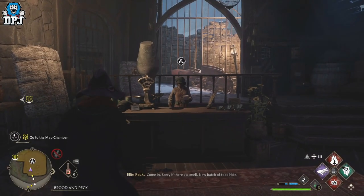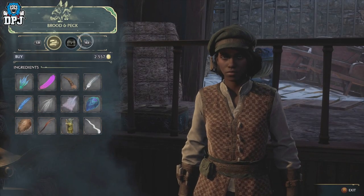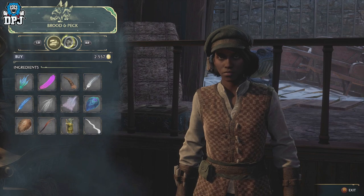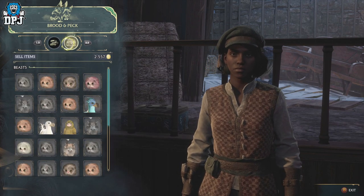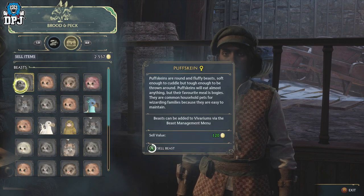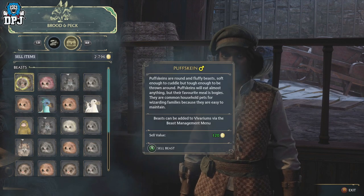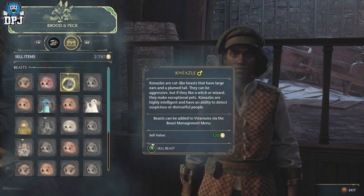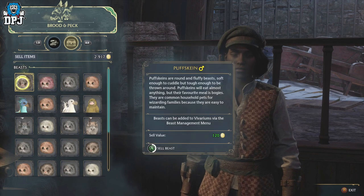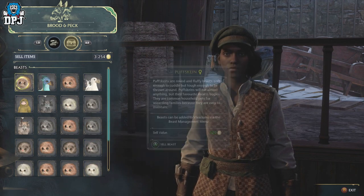Once you have filled your inventory slots, make your way to Hogsmeade. There is a vendor there that buys these little creatures from you — the vendor is called Brood and Peck. Go to this vendor and sell all of the beasts, all the ones you don't want to keep for your vivarium. You'll get 120 gold per beast. Use this while you can — it's probably not going to stay in the game once they catch on, as it's just a simple, super fast method of earning gold.